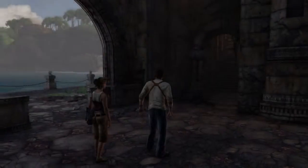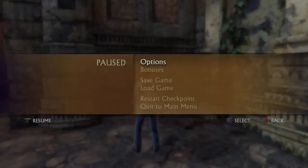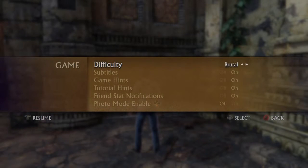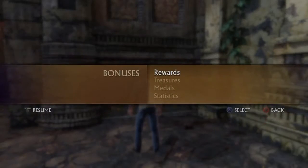Soon as you start out, there's going to be an enemy on the stairwell, so make sure you have the weapons you want. Obviously I'm going to get my M4 and then use the cornering method to take out the enemy coming down the stairwell.